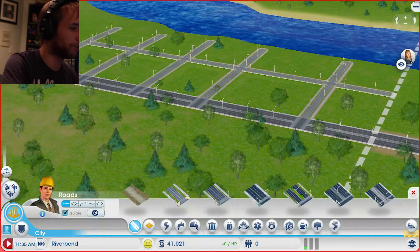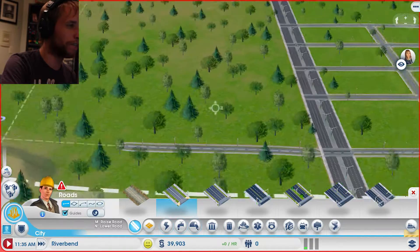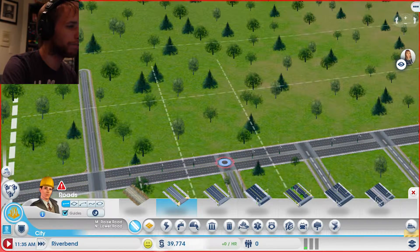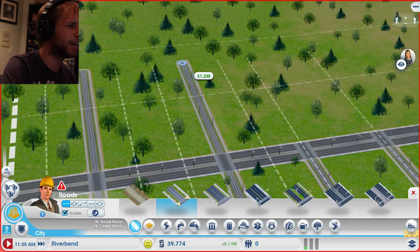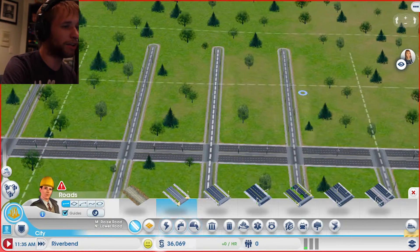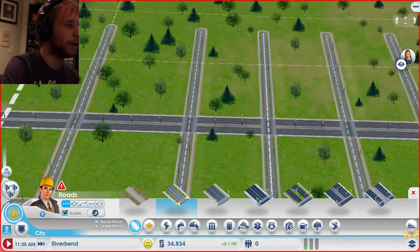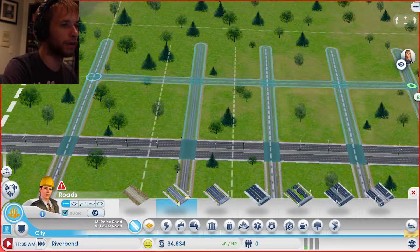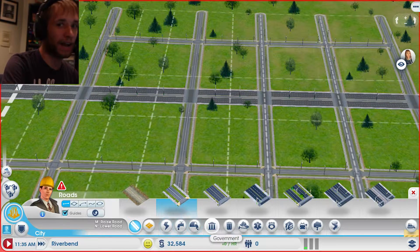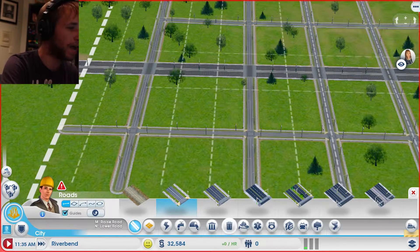We're going to start with our next road build here and we're going to start developing commercial zones right around here. Same layout that we had before — we'll get a little creative as we continue through the game. The key important thing is to focus on commercialization as well, because you've got to have sims that want to buy at stores. You want them to go to convenience stores or shop for groceries — those are key important things.